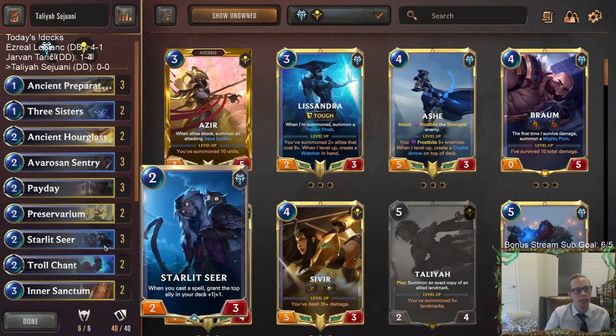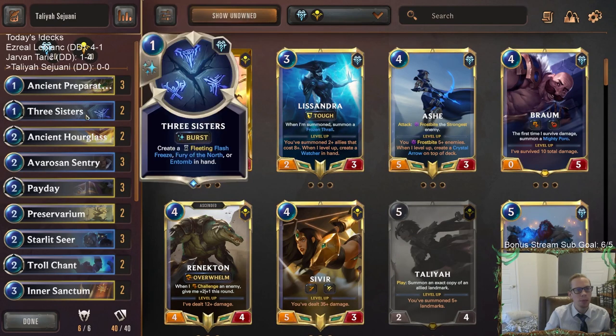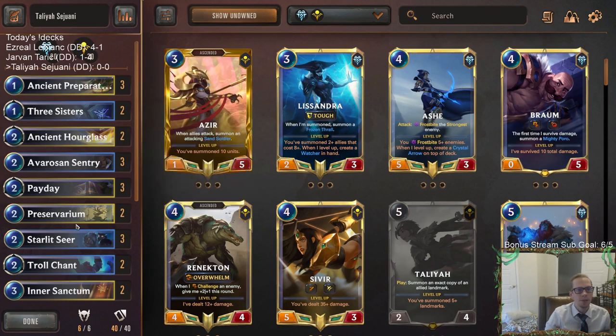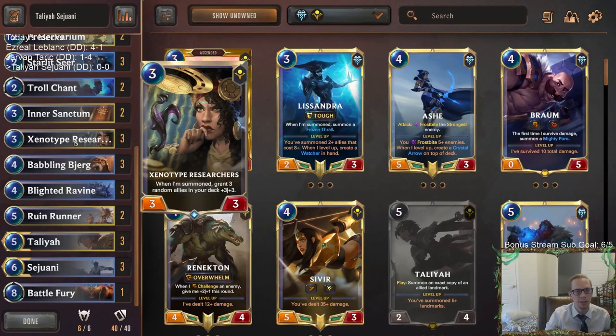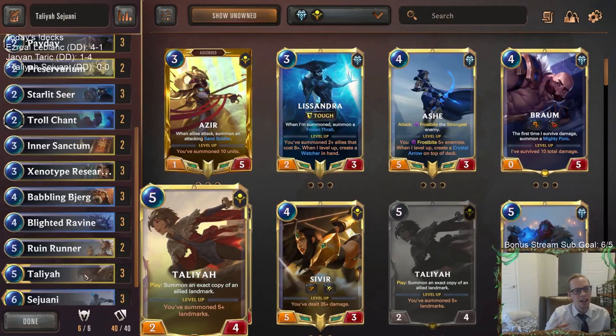We have Talia because we're playing a good amount of landmarks: card advantage landmarks like Preservarium, Predict landmarks like Ancient Preparations which is nice for buffing stuff up, Three Sisters as a combat trick, and Ancient Hourglass. Hourglass can save an ally defensively, but I think I need to use it more proactively — take a big unit like Talia or Sejuani, Ancient Hourglass it, then have Talia copy the Hourglass. In one turn they both return and you get two copies of that unit, like two 10-10s.